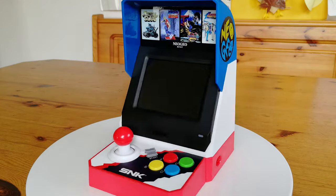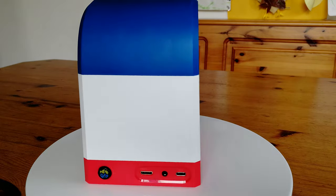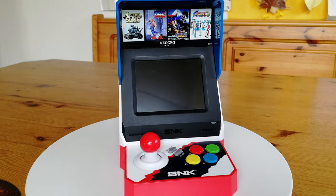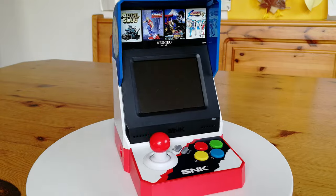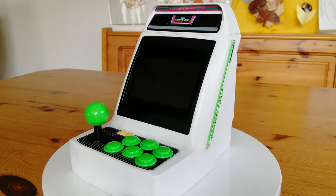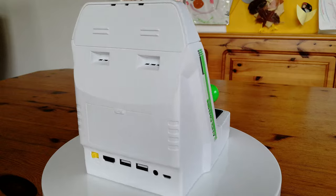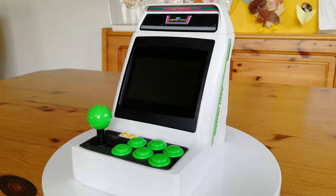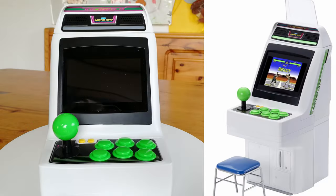Sitting at 162mm in height, the Neo Geo Mini doesn't look anything like the cabinet it's based on. The stick looks like a little mushroom and the buttons are completely off. This looks like a toy — nothing wrong with toys, just keep a puncture repair kit handy. Out of the box, the Astro City Mini looks the part. Sega really have gone out of their way to make this look a lot like the Astro City. The 16:9 screen could put some people off, but with the matching base and stool, this can look incredible.